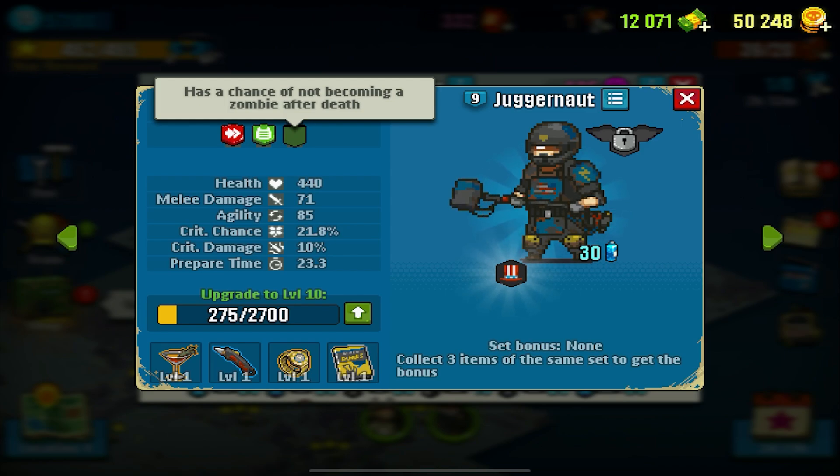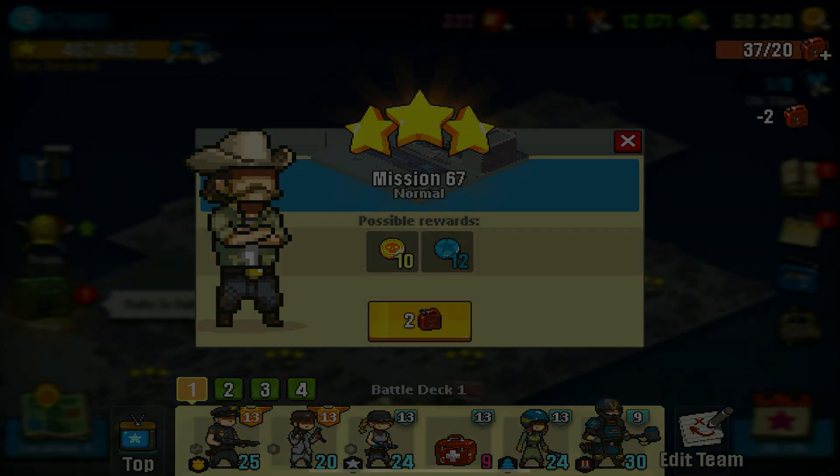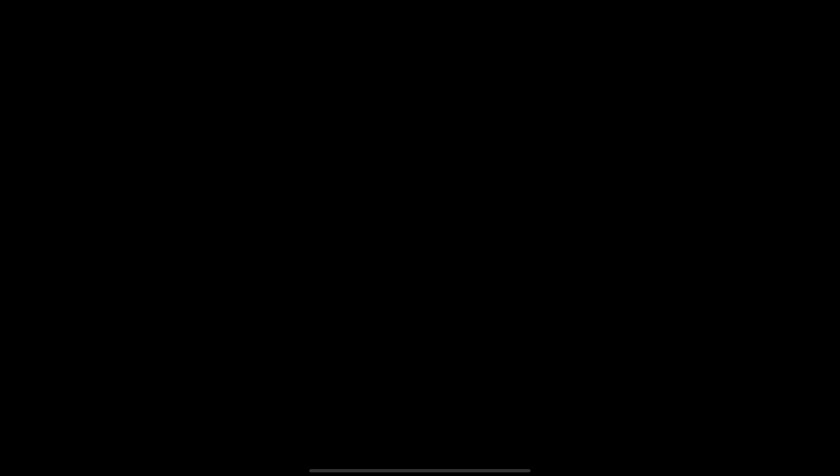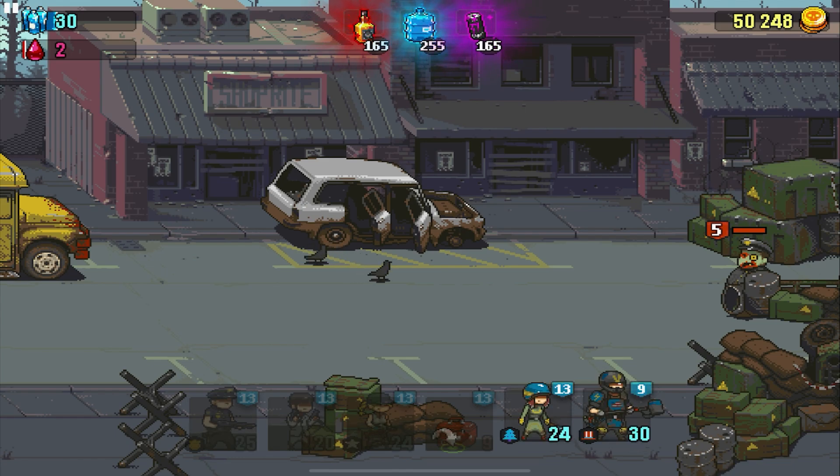I cherry-picked this mission — I was doing some supply runs here. What I want to do is show you guys his special ability, or special attack, which is super awesome. His attack comes into play when we have a lot of zombies grouped together, and you guys will get to see that in a second.